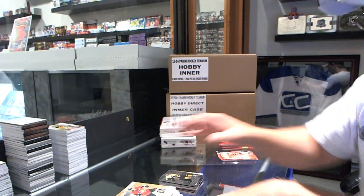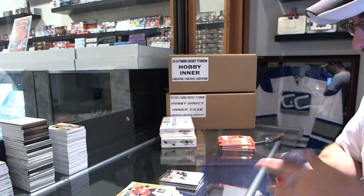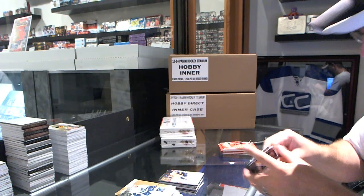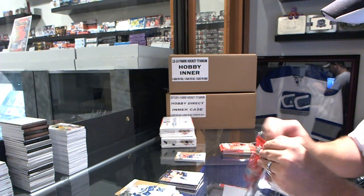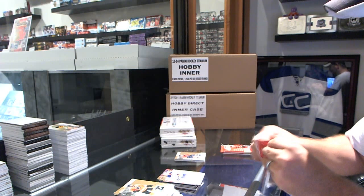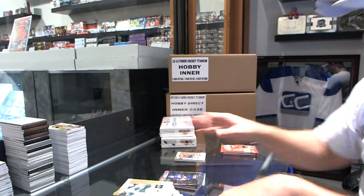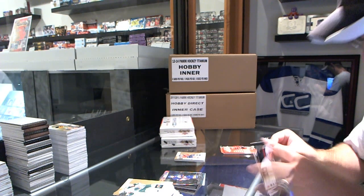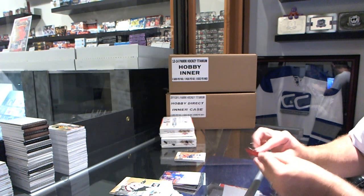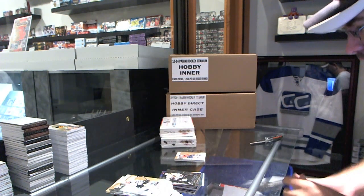Metal Universe, Brad Marchand for the Boston Bruins. Ultra Rookie of Phillip Forsberg, number to 499, for the Nashville Predators. Patch. Ultra base, Jordan Eberle for the Oilers. Strom Metal Universe for the Islanders. For the Islanders, Mike Bossy Ultra. Metal Universe of Patrick Kane for the Chicago Blackhawks.